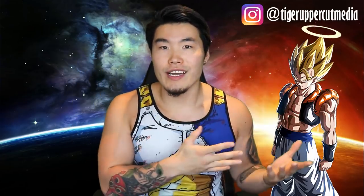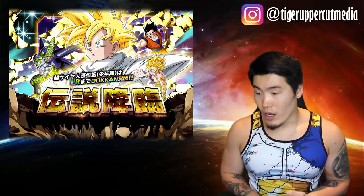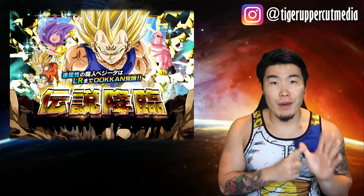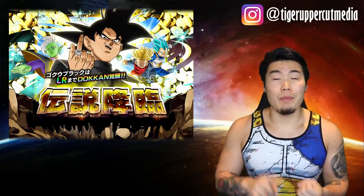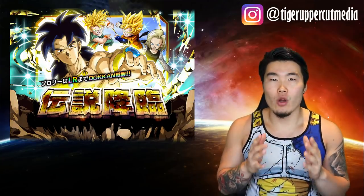Starting with something that was still kind of part of JP's 3-year celebrations — it came during part 2 of the anniversary. During part 2 of their celebrations, they got 5 featured LR banners that were released 5 days apart from each other: first there was LR Goku Black, then LR Trunks, then LR Gohan, LR Broly, and finally LR Majin Vegeta. Global has already gotten featured banners for Black, Trunks, and Broly, but this is the first time that Gohan and Majin Vegeta will have their own banners as well.